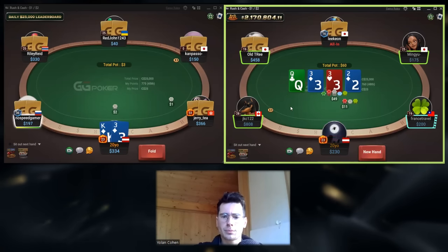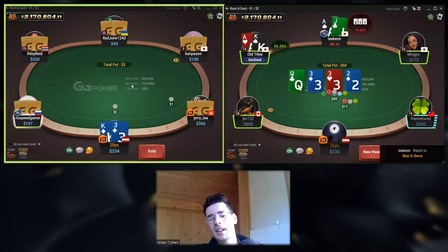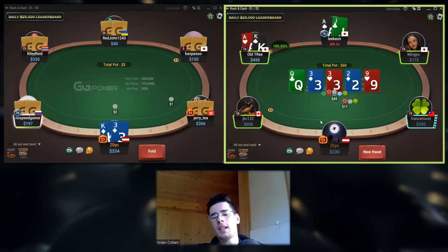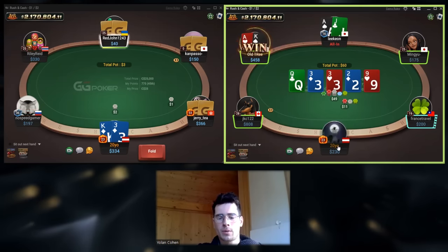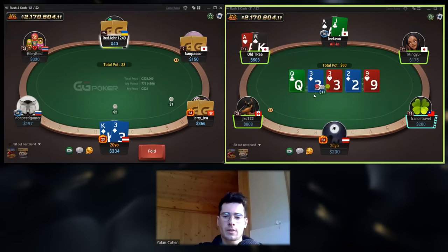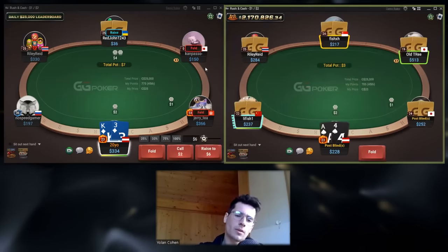I'm going to fold here. We're going to next — King and he checks. We didn't have that many outs, so in this case that's why it's better to call like five-six on this table. As compared to King-Jack when you share outs with people. But I think it's still okay, even if it's a bit close.